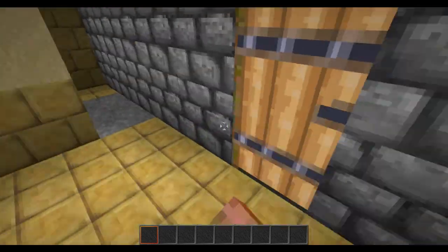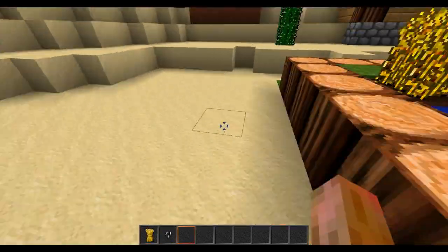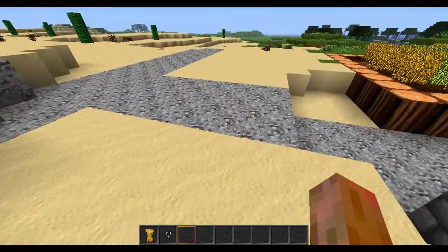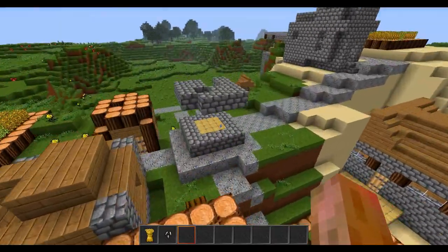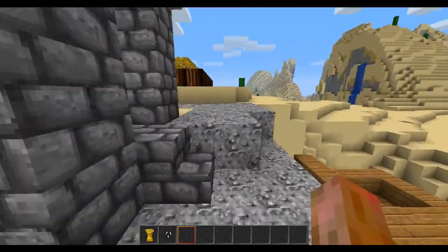Everything looks very... This is only a 32-bit texture pack, and everything looks very detailed, besides my lag spikes — that was not very detailed. That looks like much more than a 32-bit texture, especially the wheat. But yes, it is only 32-bit, which means you don't need a killer computer to run this killer texture pack.